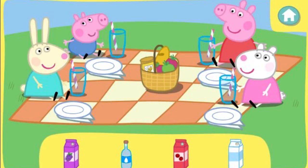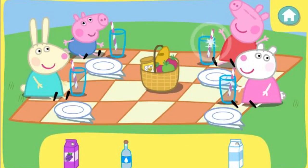Click the correct drink to pick it up. Then click again to give it to the right friend. Peppa would like some cranberry juice.